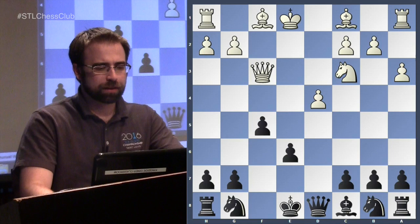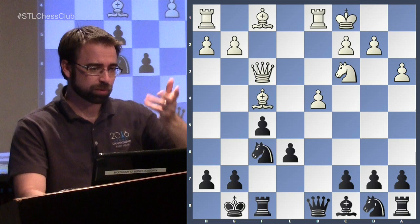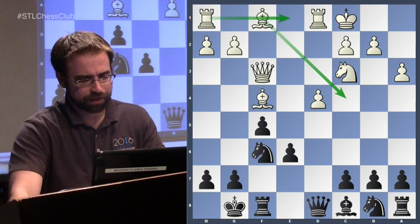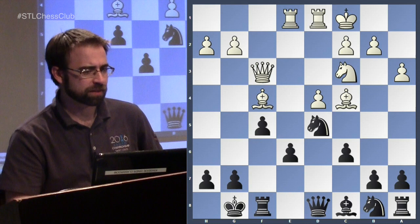Slightly better is just ignoring the gambit for the moment, and after some normal moves you reach a position where you are up a pawn, but white has a very easy way to develop and is just bringing pieces into the game. Black will hope to set up pieces to neutralize any attack. We'll look at a game that started from this basic position between Das and Nikolic from 2015.